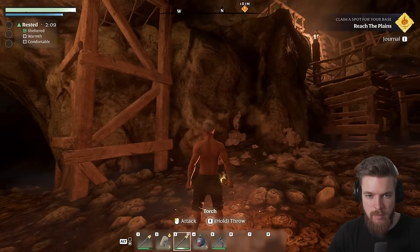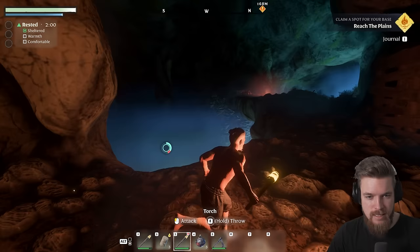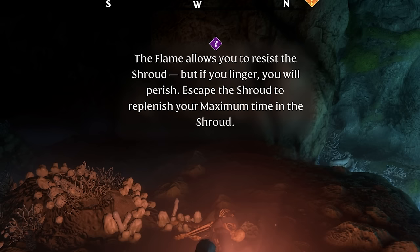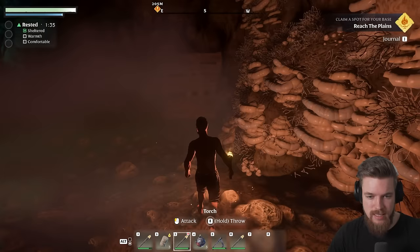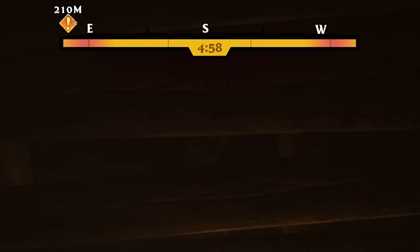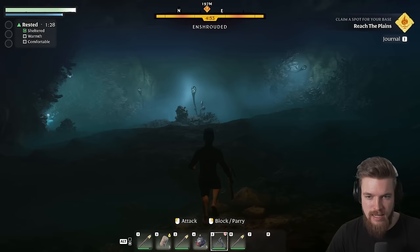This is where we see the Shroud for the first time — this blue misty smoke in front of us that actually damages you if you stand in it too long. But since our character is born of the flame, we have an inherent resistance to it, so we can actually go through it. As you can see, a timer at the top will appear and start to count down, and if we sit here too long, we'll actually die.